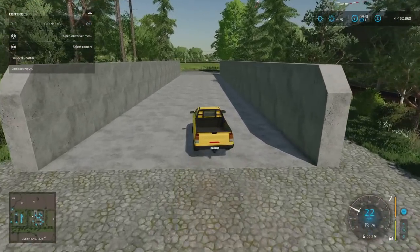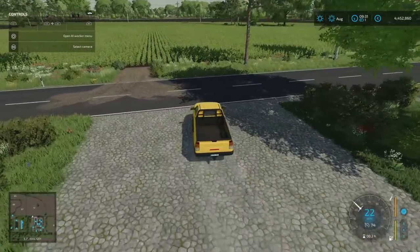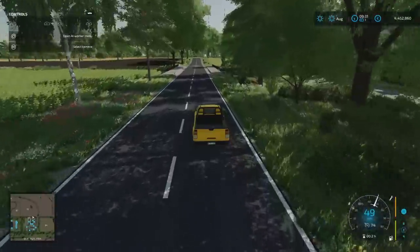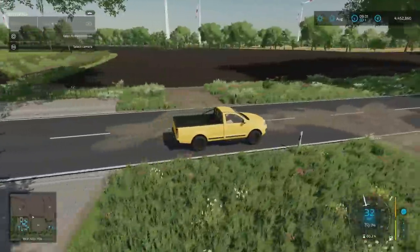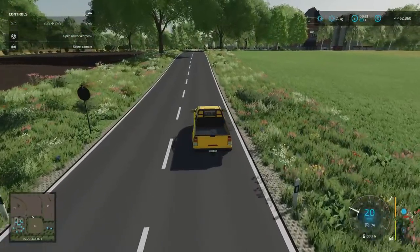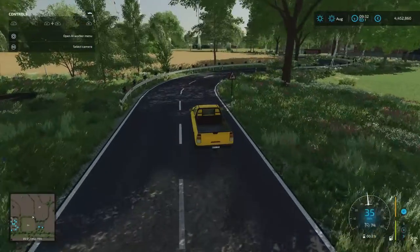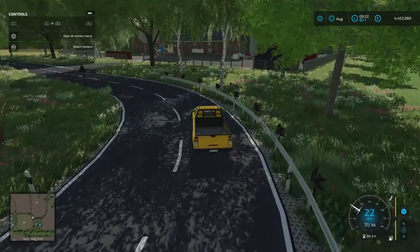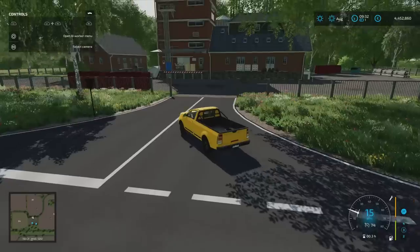Back out onto the road. To our left on new farmer is the big field we start with at 1.5 million. There's a nice big wind turbine in the middle of it. I know how much people react to telegraph poles, wind turbines, and trees in the middle of fields — people either love the immersion and realism of it or hate it because it makes life difficult for hired workers.